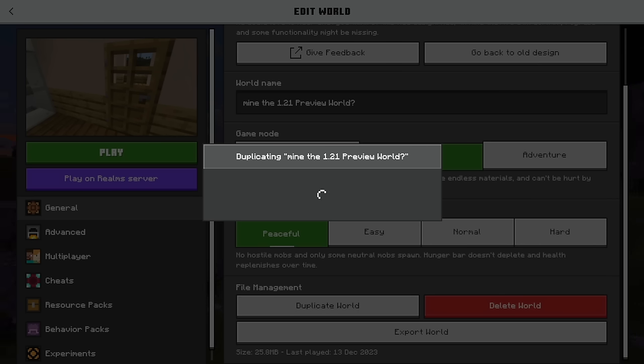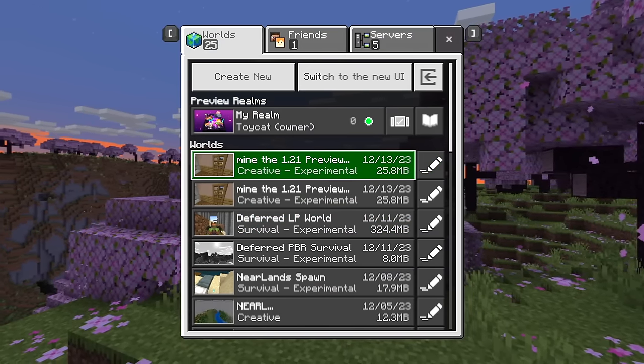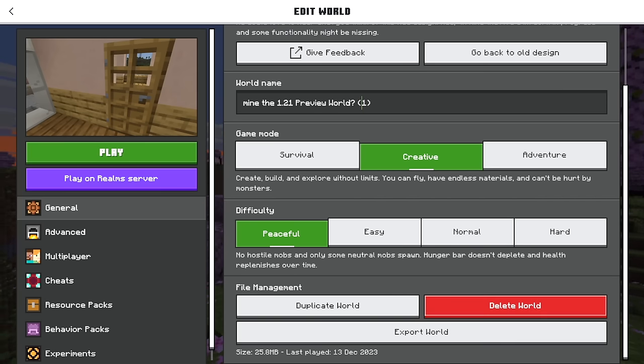There's a new screen for the duplication process too. You can hit Duplicate and it will make a copy of your world. And you'll notice it doesn't say 'copy' anymore — it's a pure copy with a number on the side. That's a big change. We also have the ability to delete a world — it's red now, so you're less likely to do it by mistake. And the ability to export is also incredible, allowing you to share the MC world file with someone not on the same device.